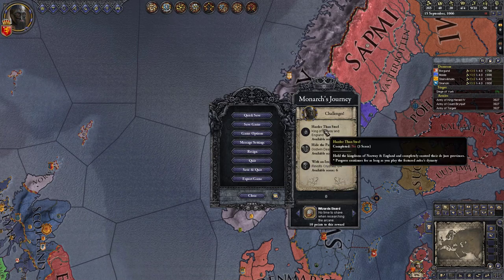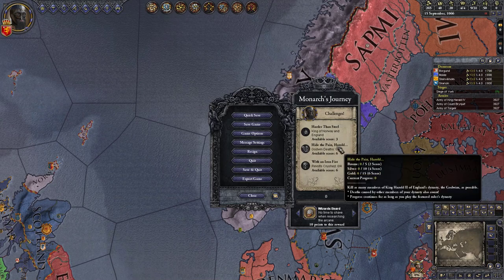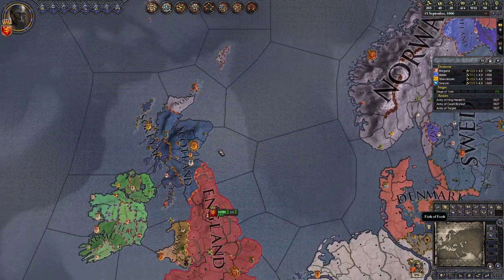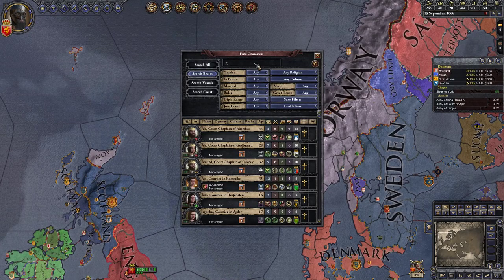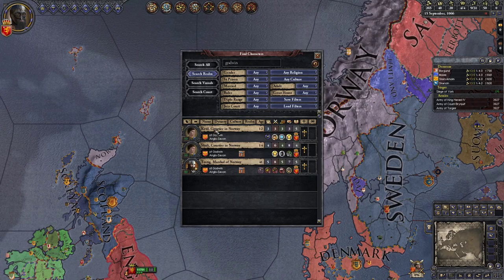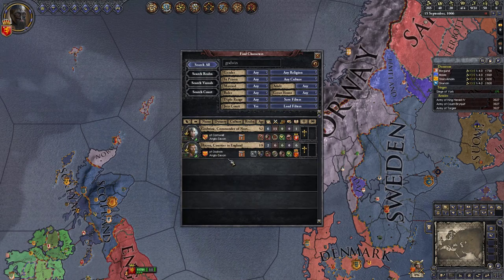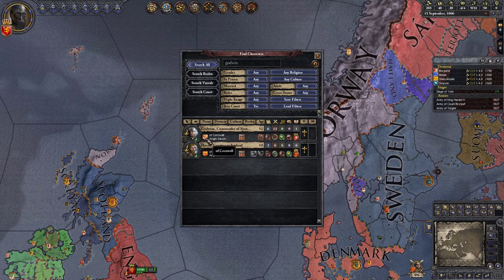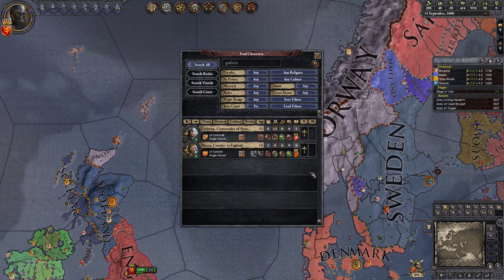So all of these are dynastic. We want to become king of England and Norway — we already got Norway so we got that going for us — and we need to find the Good Winds. We have a bunch of them already. How many more are there? How many more are willing to join our court? Of Cornwall — oh, because he's got wine. Let's invite him to court.